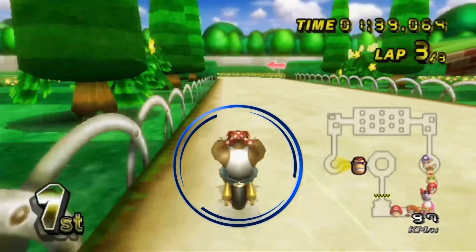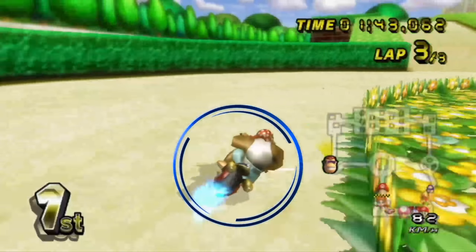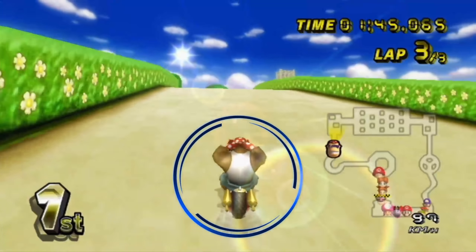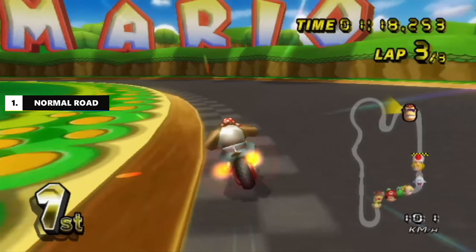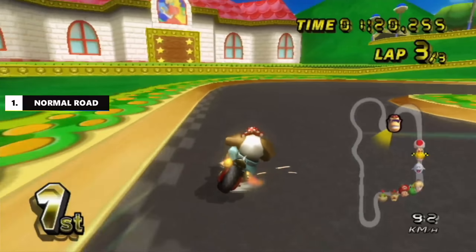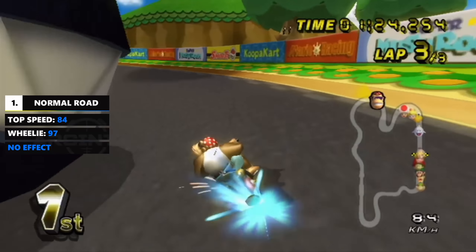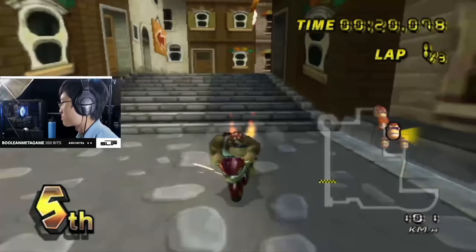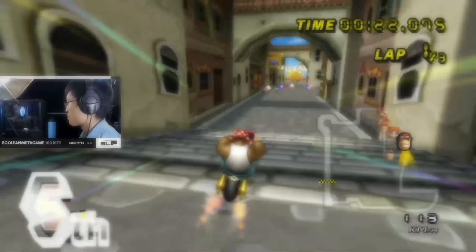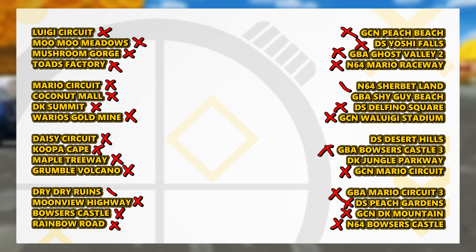We'll be using Funky Kong Flame Runner as a baseline for these demonstrations, as it's the combination most people in the community are already familiar with. First, normal road. At drift speed, also known as normal or automatic speed, you can move up to 84 AKMH, and at wheelie speed you could go up to 97 AKMH. This is the most common type of road in the game — 28 of the 32 Nintendo tracks have at least a little bit of normal road somewhere on the track.